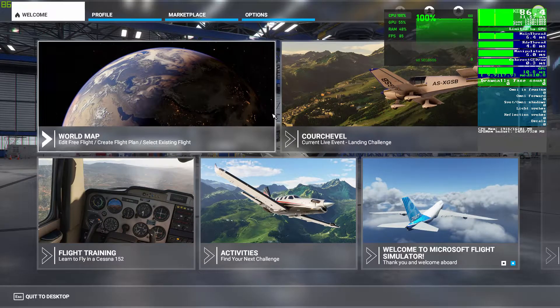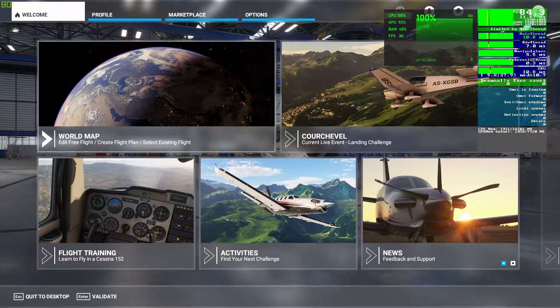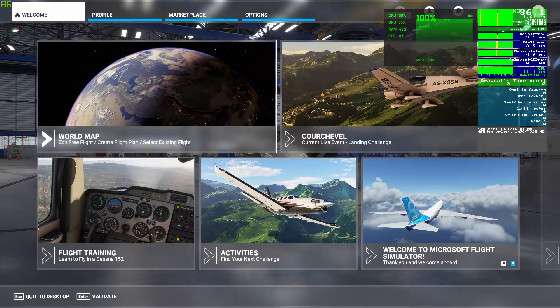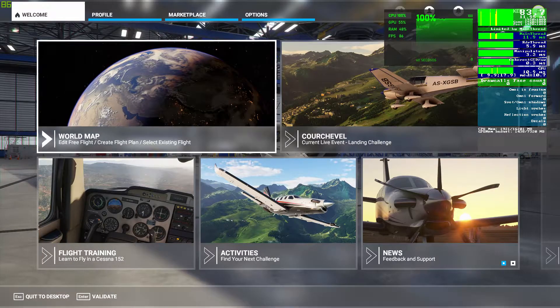Hello and welcome to Microsoft Flight Simulator 2020 on a low spec CPU. I have developer tools showing on the screen with a frame rate and my CPU percentage, which is currently pegged at 100%, and GPU is at 55%, but we're not doing much at the moment.